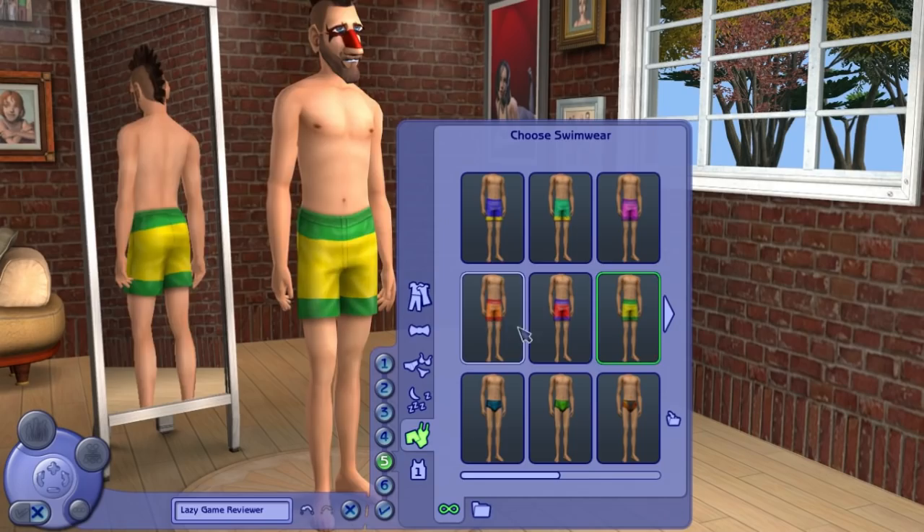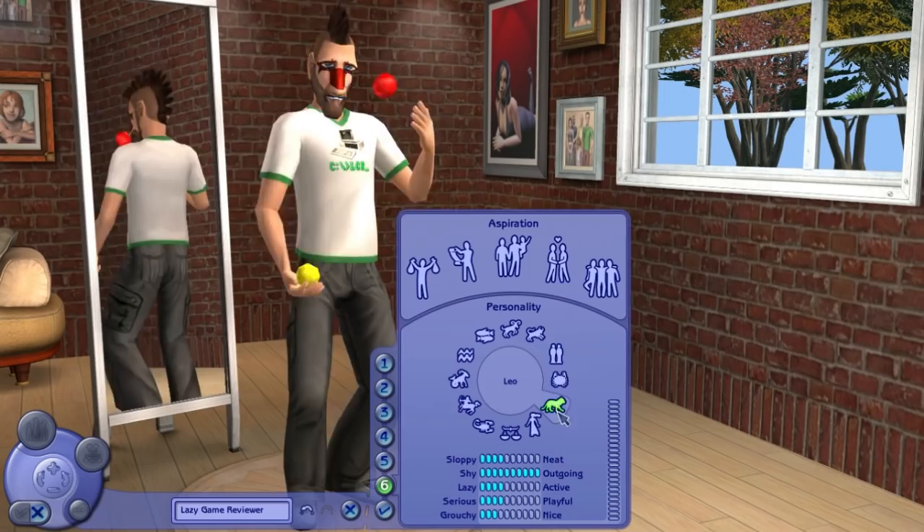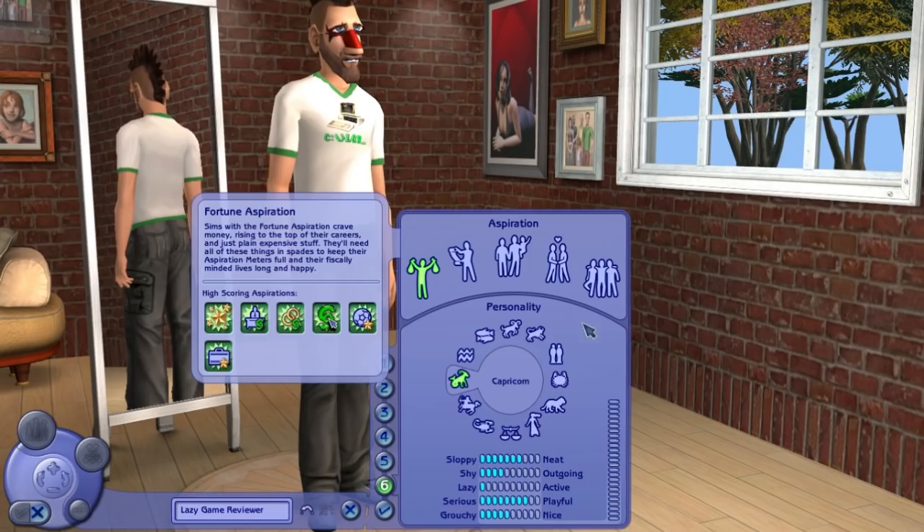Now we also have some personality choices — which is the same exact system as The Sims 1. You can choose your astrological sign, and you can choose an aspiration, which is good for some reason — I forget exactly why. Let's go with knowledge, because knowledge is power.